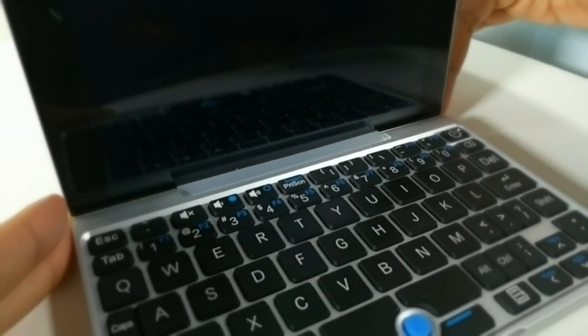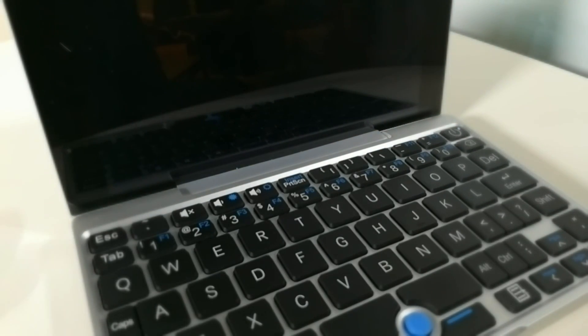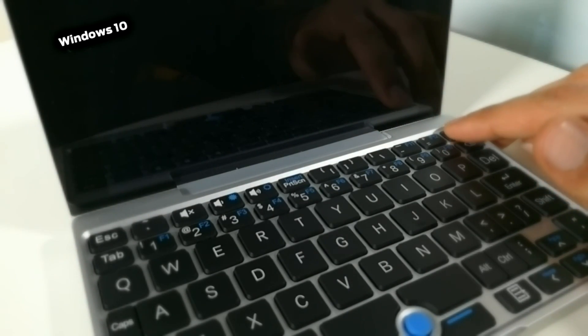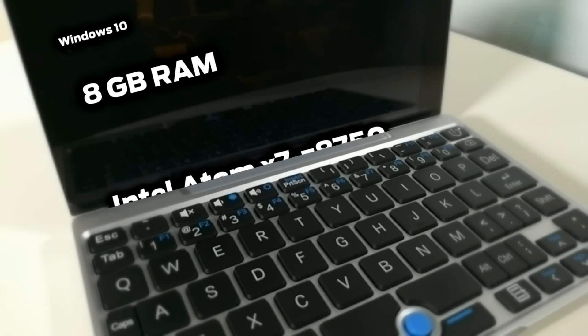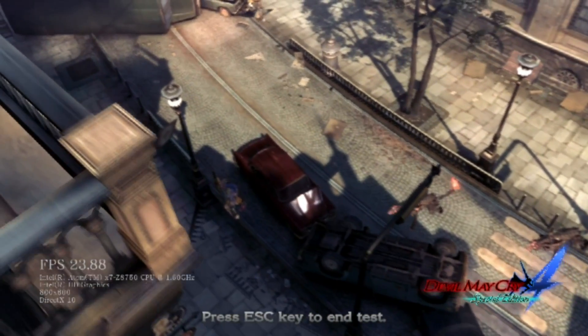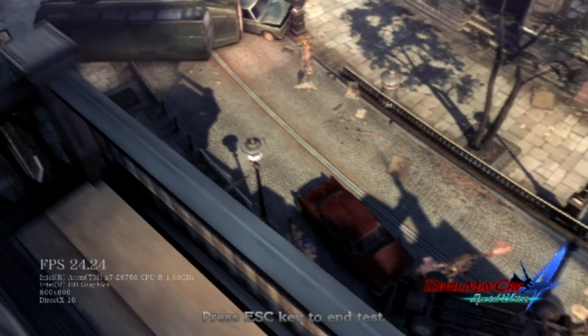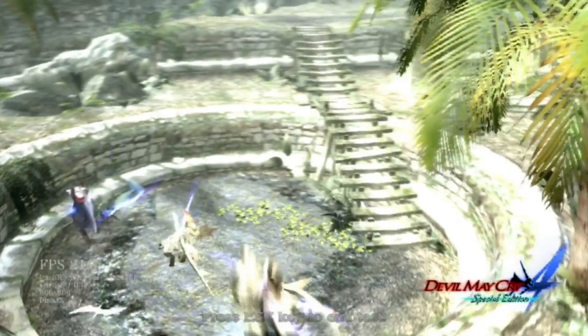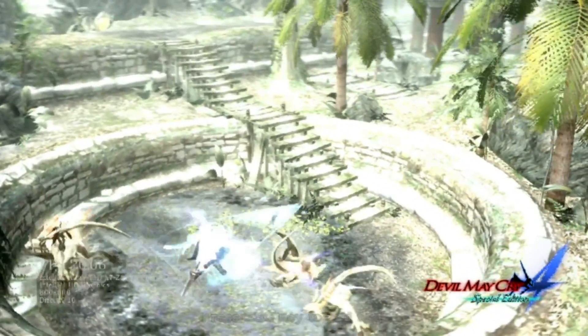Let's begin with the GPD Pocket. This tiny MacBook-like device is a full Windows 10 PC in a tiny laptop format with 8 gigs of RAM, powered by an Intel Atom X7-C8750. On the lowest settings and a resolution of 800x600, the initial benchmarks show around 20 to 25 FPS, with the second scene of the benchmark averaging around 22.